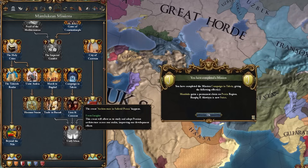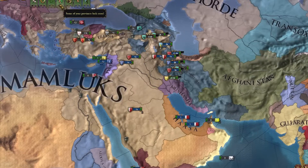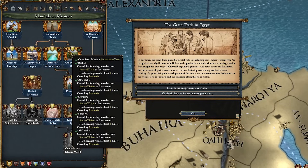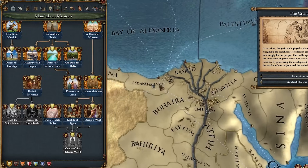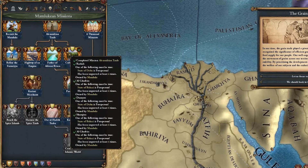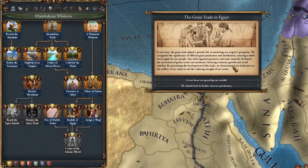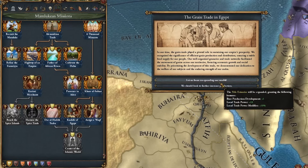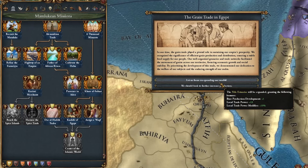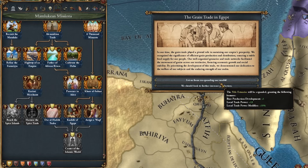I can also complete the 'Campaign into Tabriz' mission, giving us a permanent claim on the Persia region. I completed the 'Cultivate the Delta' mission here, which required us to dev up a few provinces in the Delta area at least four times or wait until those states are prosperous. Then we get the Grain Trade in Egypt event, allowing us to choose between two options: either focus on spreading wealth - expanding the Nile estuaries granting base production development and trade power modifiers - or get the Granaries of the Mediterranean expanded.